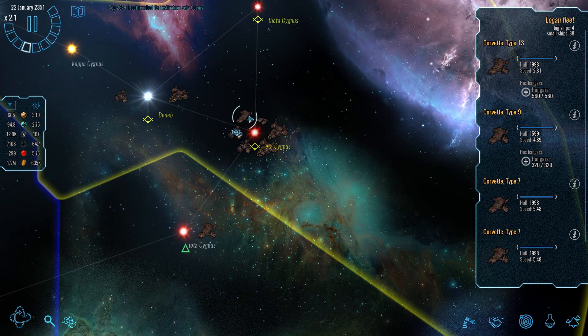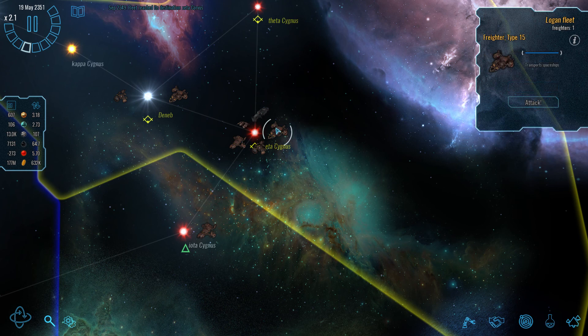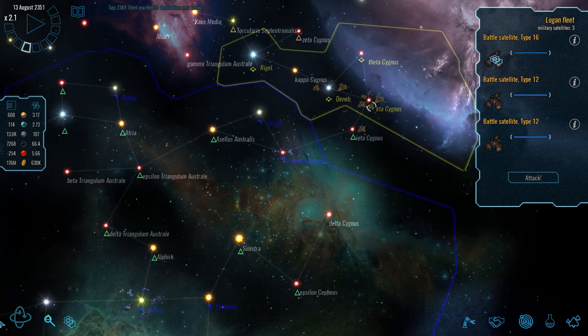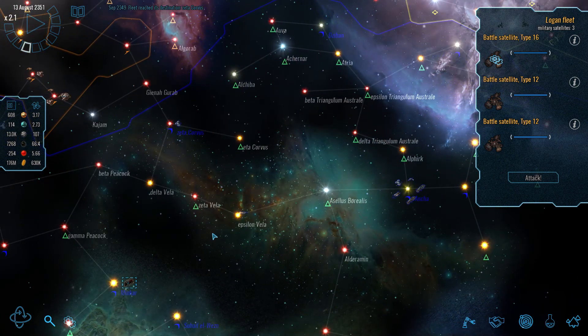What kind of numbers are we looking at? Four corvettes, six fighters, another freighter-type unit, quite a few battle stations. I don't know what's on these stations — they'll potentially be the thing that holds our advance. I'm pretty comfortable being able to take on their corvettes with our attack fleet, but how we get on against their space station is another question.